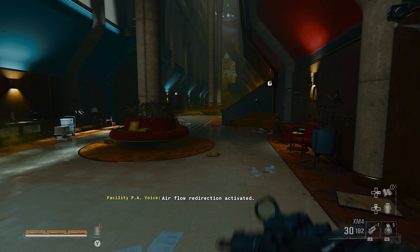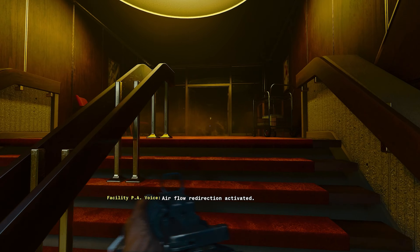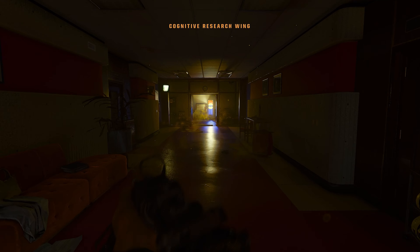Our sixth safe can be found on the mission Emergence in the laundry room down the red and blue main hallway, so follow the path I take to find the radio that needs to be tuned and use the random code on the nearby safe.